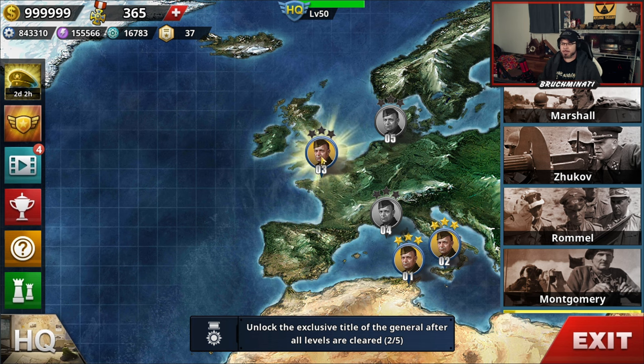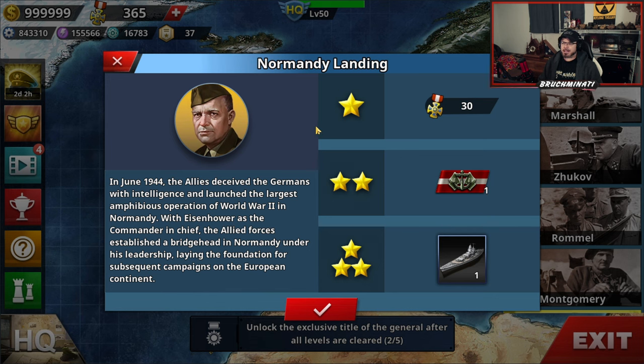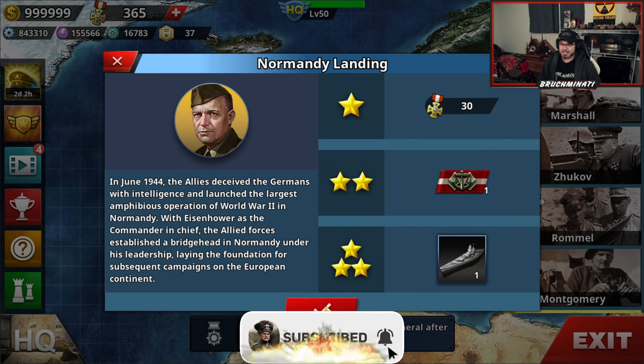Three missions left to wrap this up to unlock our title. Expedition to Europe — we need that attack plus 18, range plus 1. Normandy landing: in June 1944, the Allies deceived the Germans with intelligence and launched the largest amphibious operation of World War II in Normandy. With Eisenhower as commander in chief, the Allied forces established a bridgehead in Normandy, laying the foundation for subsequent campaigns on the European continent.